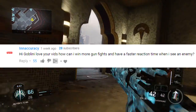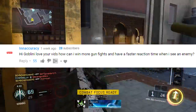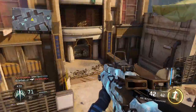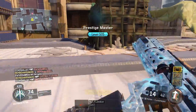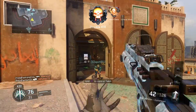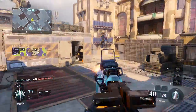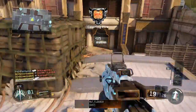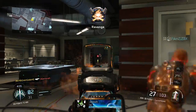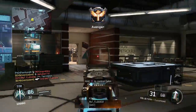How can I win more gunfights and have a faster reaction time when I see an enemy? As far as reaction time, there's not much you can do to improve it except play a lot. Playing sports could help your reaction time. Usually your reaction time is in its prime around your teenage years or early 20s — if you're 40 or 50 years old, your reaction time probably won't be as good as when you were younger. There's not much you can do to improve reaction time through drills, and I wouldn't say it's worth it. The main thing is you don't need to improve your reaction time — you need to improve on knowing when you have to react.